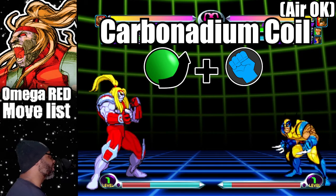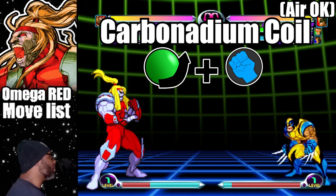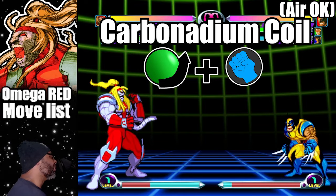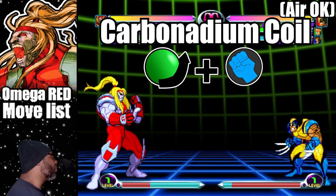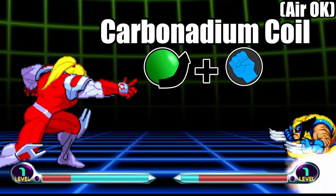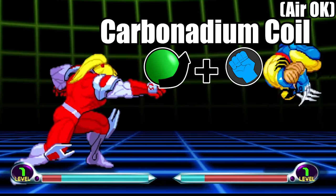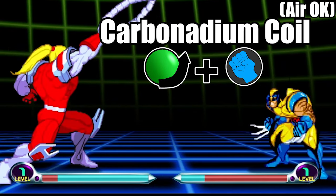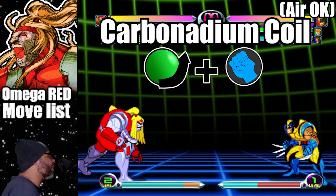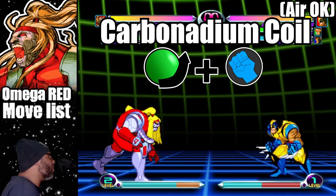Starting off this list is a move called the carbonadium coil. This move is Omega Red's tentacle attack. To do this move, do a quarter circle forward and press any punch button. This attack hits once, but there's a few things that can be done when you catch them with it — more on that a bit later.